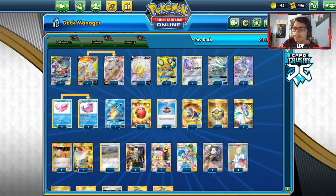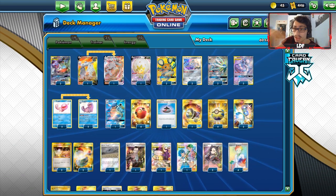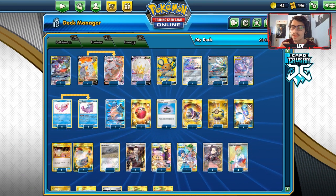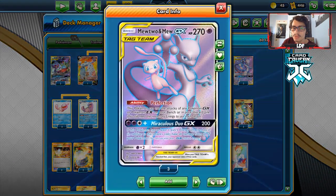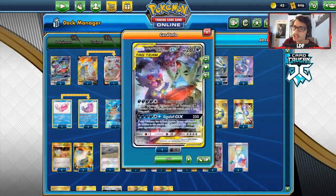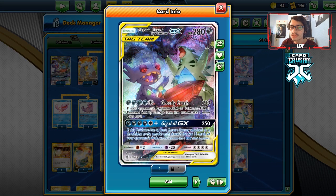A Mewtwo Quagsire Soul Burst deck apparently made Day 2. A subscriber of mine mentioned it in my live stream for Q3, which inspired me to come up with this wacky idea. The whole combo is using Mewtwo's Soul Burst GX to put a bunch of energy onto Mega Sableye & Tyranitar, then use Greedy Crush against Dragapult VMAX and win by knocking out two Dragapult in one hit.